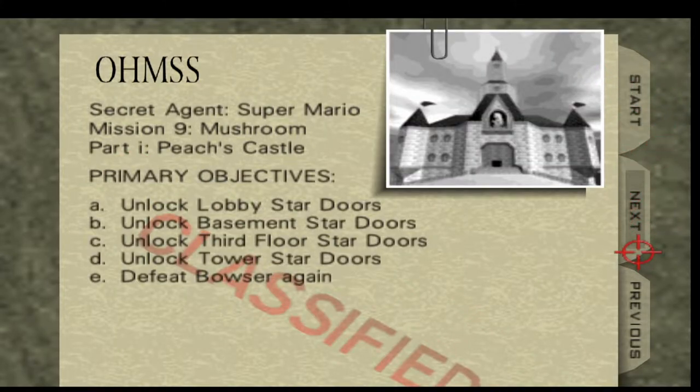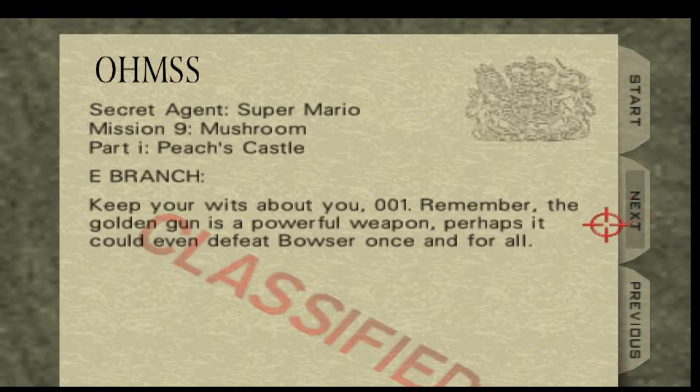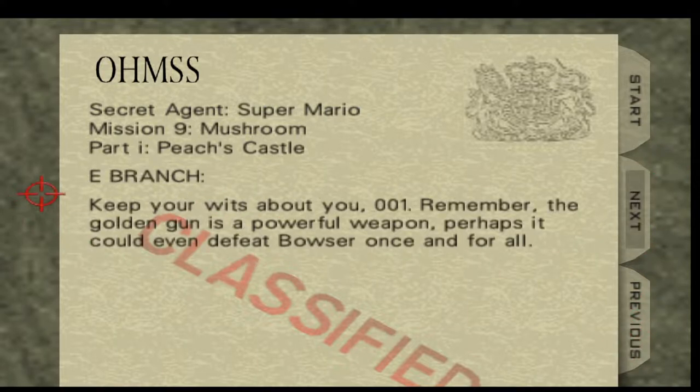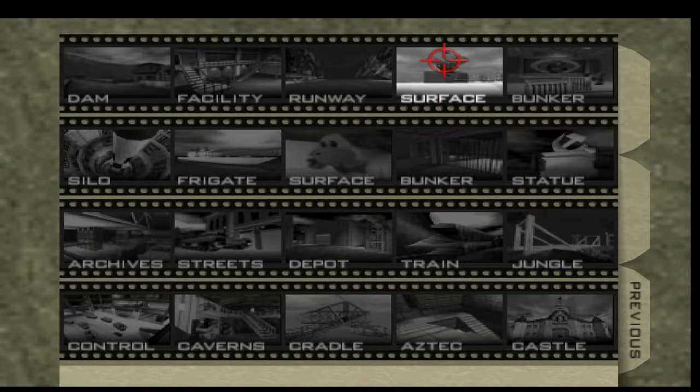There's some — they changed the text here too. Geno is best into Legends and the deadliest assassin of all time! The current whereabouts of the Golden Gun are unknown. Our briefing. Yeah, we didn't even find that. Is this the end, Mario? Gold coin? Instead of a penny! Ha ha ha ha!